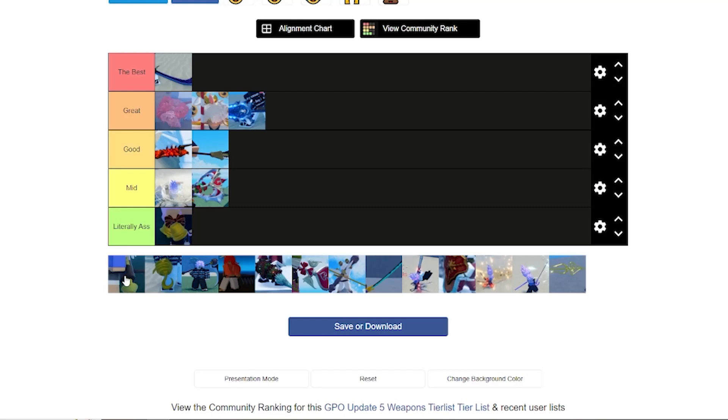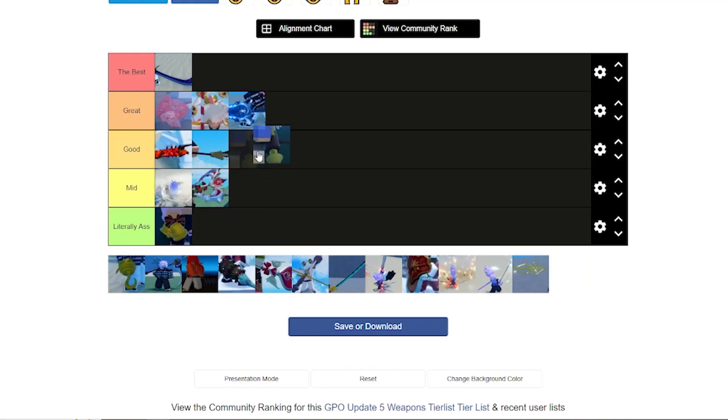Gravity Blade is really good, especially if you're good at parrying or guard breaking consistently. You can get a ton of damage off with the Multi Slashes move, especially with Zushi — even if you slightly miss the slashes, the Zushi passive will suck the enemy in. I'll put Gravity Blade in Good tier.